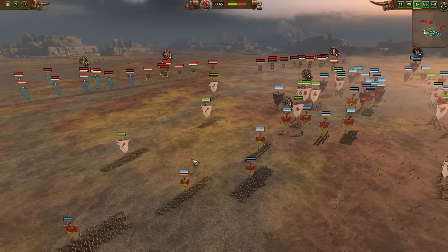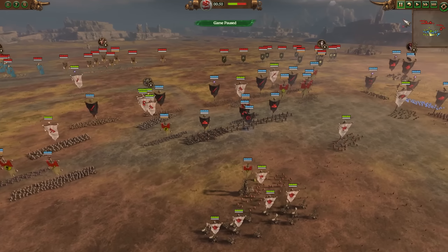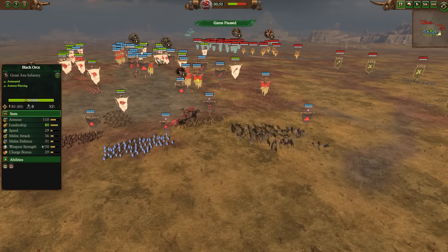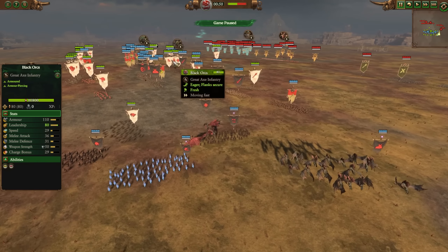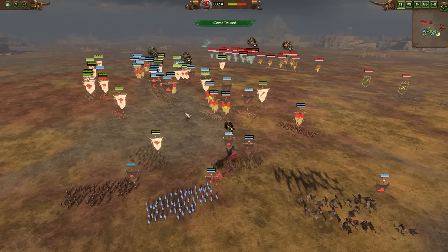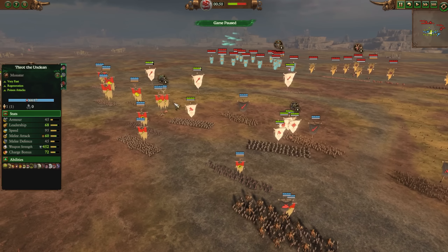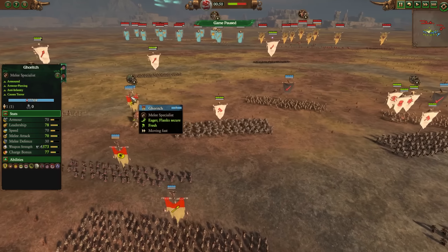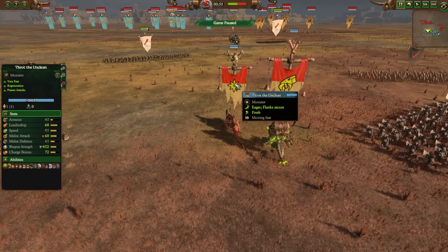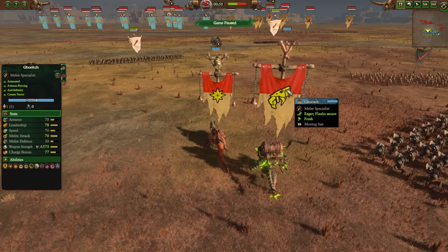This is a 3v3 battle where Wicked wanted to demonstrate some of the power of the snotling wagons. Let me pause and cover the armies so you'll know what's going head to head. We've got Vampires, Skaven, and Greenskins. Skarsnik is the Greenskin lord. We've got a Blood Dragon Vampire Lord, and for the Skaven we have Thrott the Unclean. Thrott is very mobile, a pretty nice threat against a lot of different units, does pretty good armor-piercing damage, but is a little squishy to missile attacks.